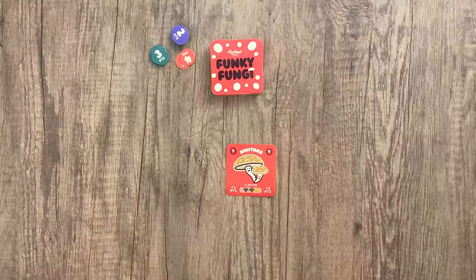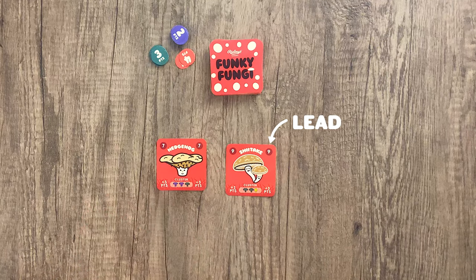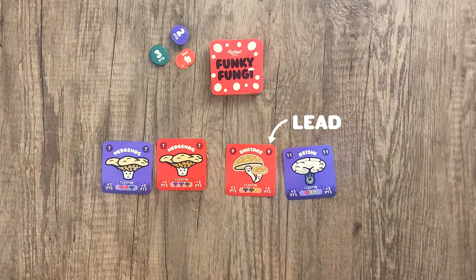Choose one card from your hand and place it face up on the table. The colour on this card is considered the lead colour for this round. The player to the left must now place a card that matches the lead colour. If you do not have a matching colour, you may play any card from your hand, but you will not be able to win this round.